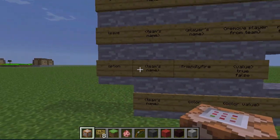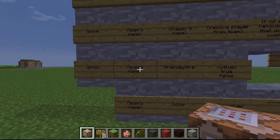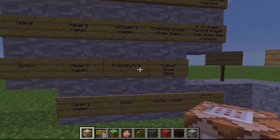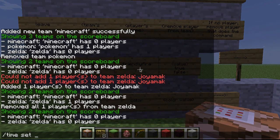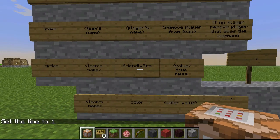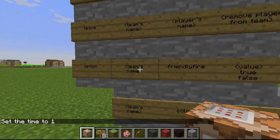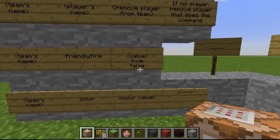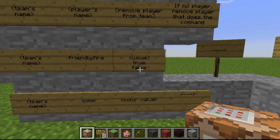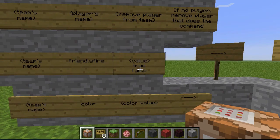There are also two options you can set for teams. The first is friendly fire — you write option, team name, friendly fire, and then the value, which is true or false. True means friendly fire is on, false means friendly fire is off. So you cannot hit your teammates if you have friendly fire set to off.